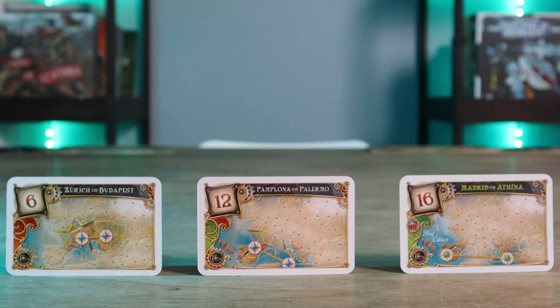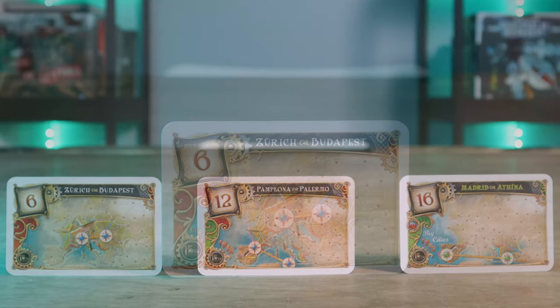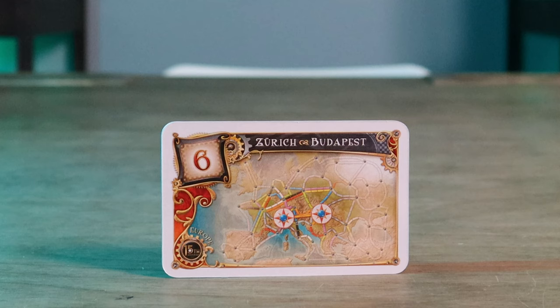The 15th Anniversary Ticket to Ride Europe comes with several variants, including Classic, Mega Europe, Europe 1912, and Big Cities of Europe. What I'll be showing you in this how to play is the setup and how to play for the classic game. Just know that the overall gameplay is the same for all variants. All that changes is the setup itself, with the variants including different sets of destination tickets added into the game, along with a few other minor changes, all of which can be found at the back of the rulebook on page 8.